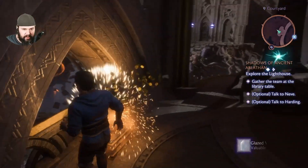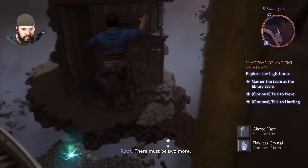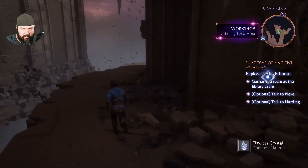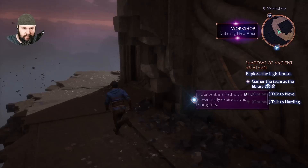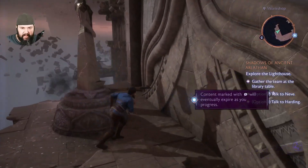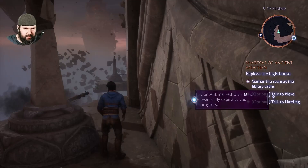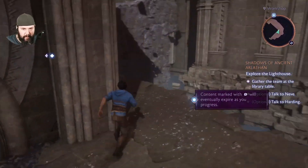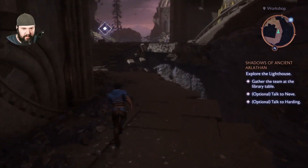Might as well grab this treasure chest here because we can. And we're going to come down here to grab one of our other statues right here behind the workshop. Face him the same direction as the first. As you see, there's a statue right here — that's his pairing statue. You've got to run down there and grab those last two statues and we will be done.